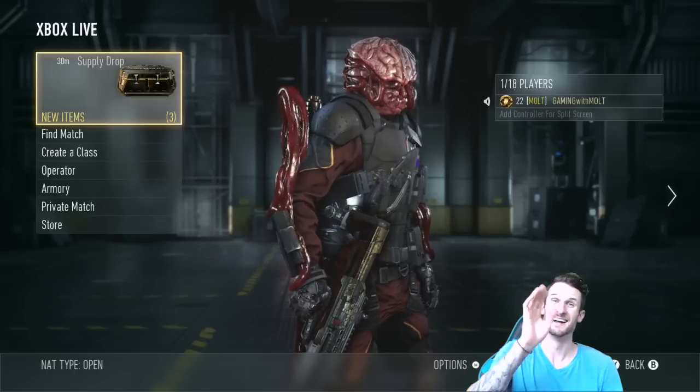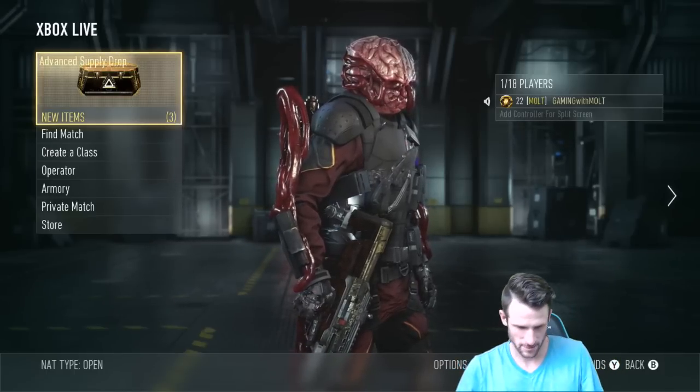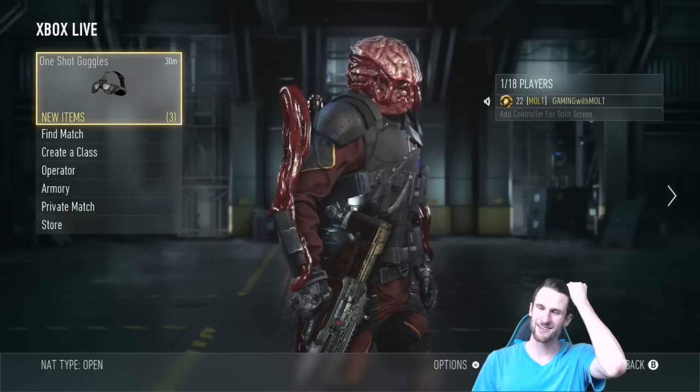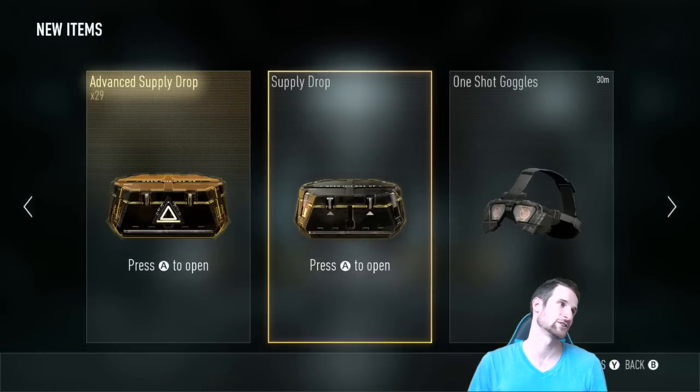Hey, what's up guys? Nick and I are here. Hey, what's up guys? It is me, Moult. I just purchased 20 advanced supply drops. I've already got my 20 as well. And we get a little bonus — you actually get 28. I just leveled up in game, so I have 29.